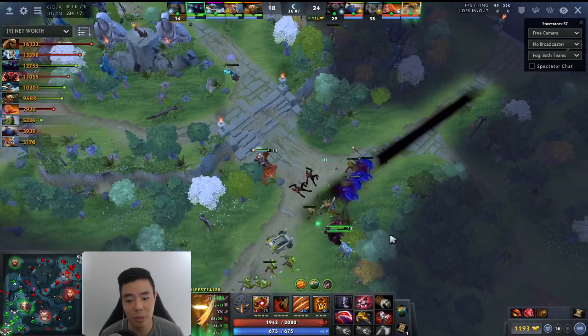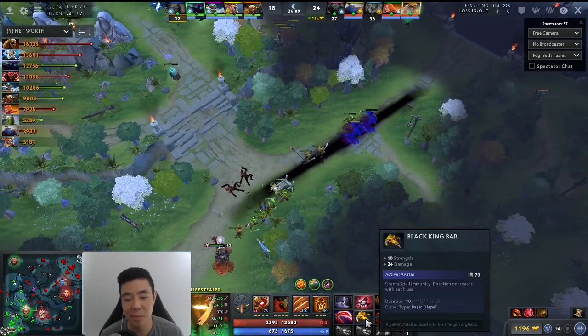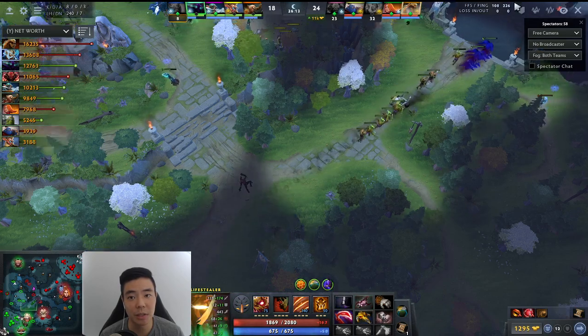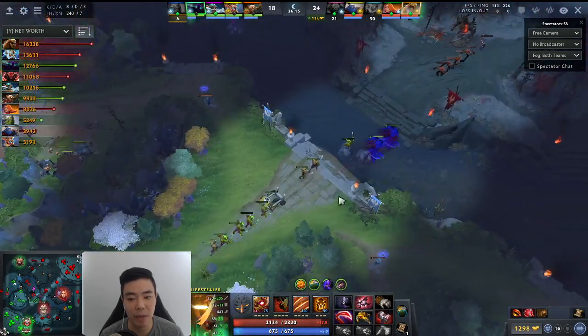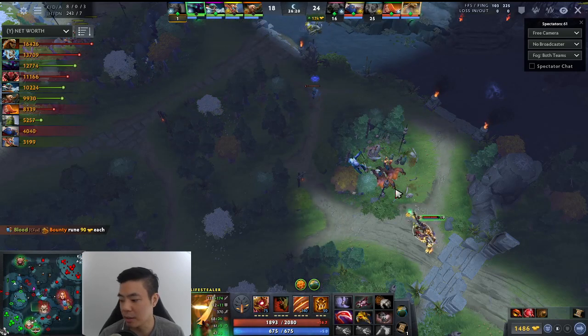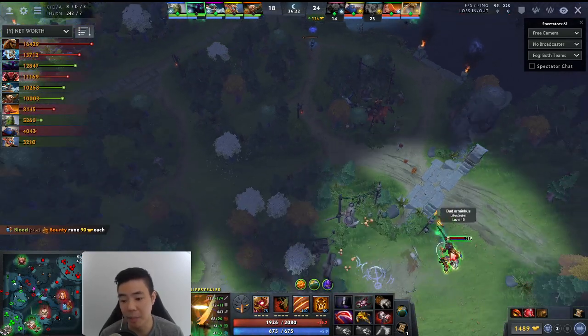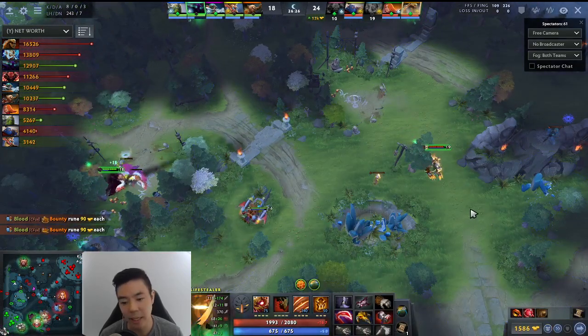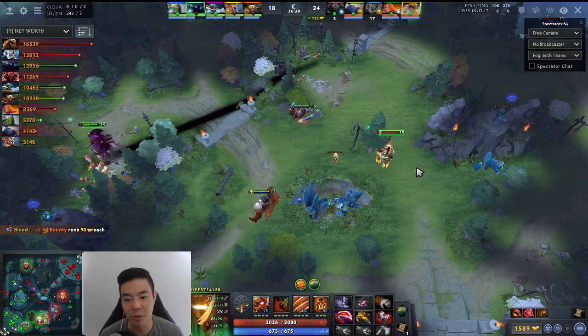Lifestealer's doing pretty well — he does have a BKB in addition to this. Look: the burst and the stuns, that's what he needs to keep himself alive from. Yes, he has Rage, but this is a nice item pickup. How many Lifestealers in your pubs are buying a BKB when they have Rage? They're like, 'I'll just rage it.' No — sometimes you can't. That's why you need BKB to just cover things up.